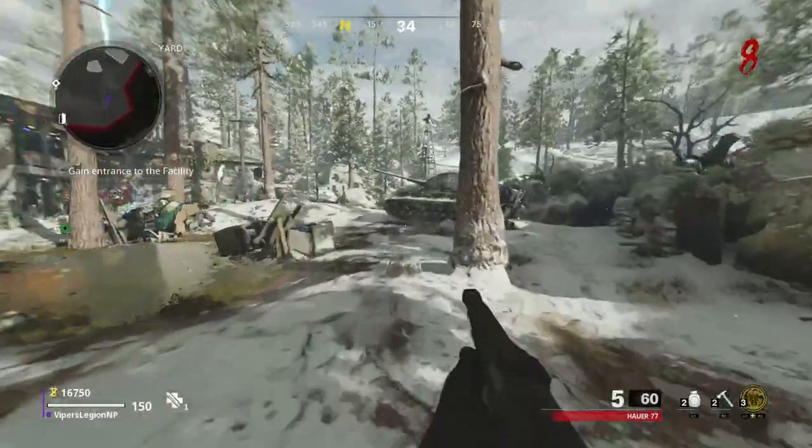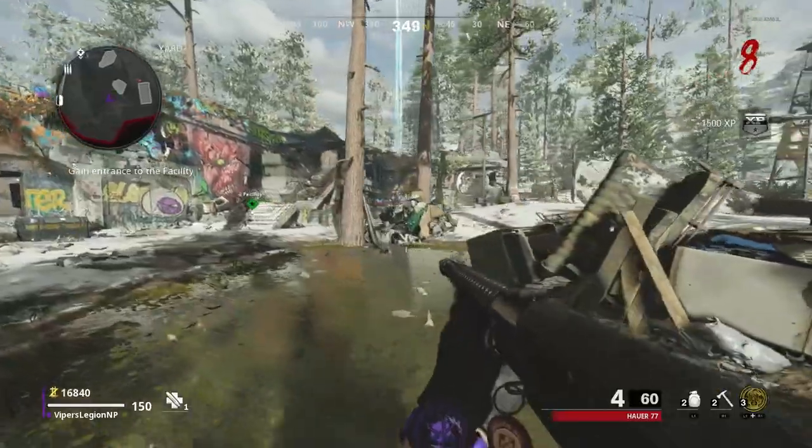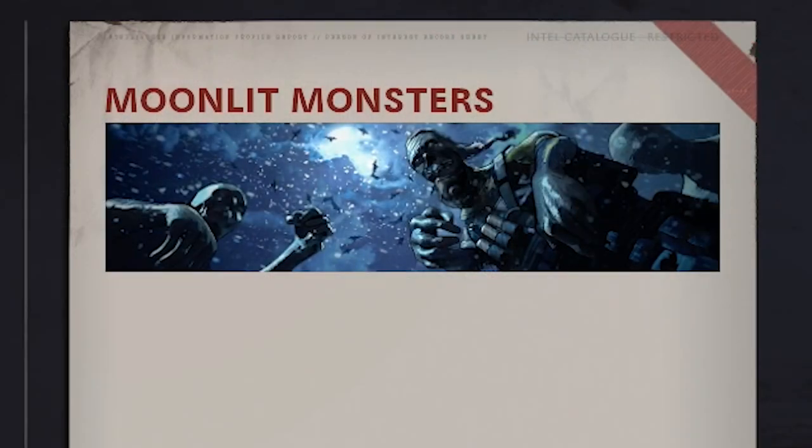Eventually, you will have killed 250 Zombies with your Loadout Weapon, and a notification will appear on screen telling you that you've completed the first Operator Mission for Wraith. Upon completing this Operator Mission, you unlock the Moonlit Monsters Calling Card.